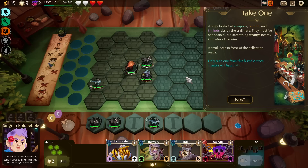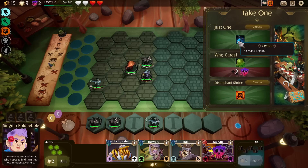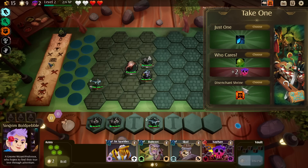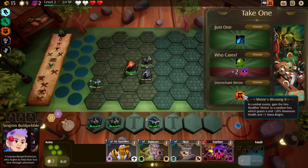A large basket of weapons, armor, and trinkets sits by the trail. They must be abandoned but something strange nearby indicates otherwise. A small note reads: 'Only take one from this humble store, trouble will haunt you if you take more.' Options include: mana regen plus 30 spell power; 20% health with a melt effect that causes enemies to lose max HP per second; or Shrine's Blessing 2.